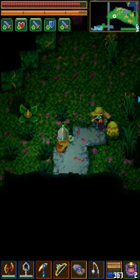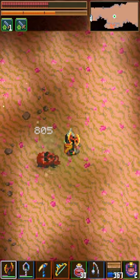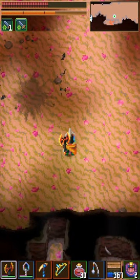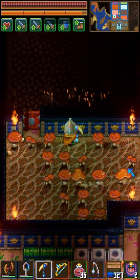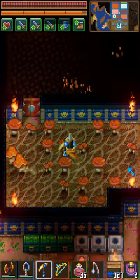Enemy attacks come in two forms: melee and projectiles. And I guess explosions, but that's a rare case. For melee attacks, wait for your enemy to flash white, then move away from or perpendicular to where you just were. The attack should swing and miss you.